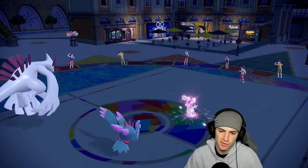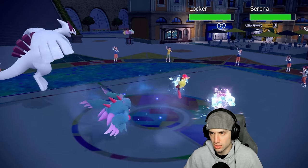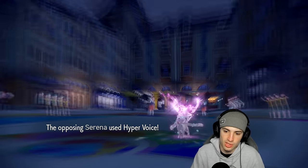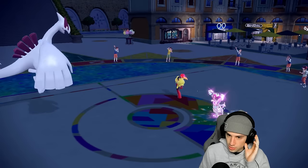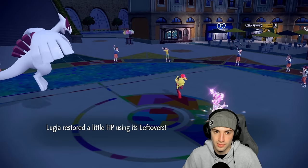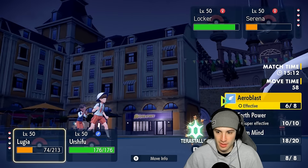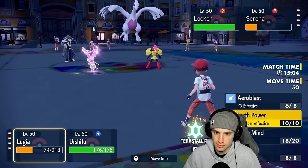Aeroblast might not KO Sylveon since it's bulky on the special defensive side, but with plus two I think Aeroblast has a crit chance. They hard swap Ogerpon to save it. They bring out Armarouge which slows down our speed. Aeroblast follows and can it KO Armarouge? Armarouge is kinda bulky. Hyper Voice flies and crits Lugia — that's absurd. Not cool. But I still feel we're in a decent position. Bringing Urshifu in since this crit really hurt.